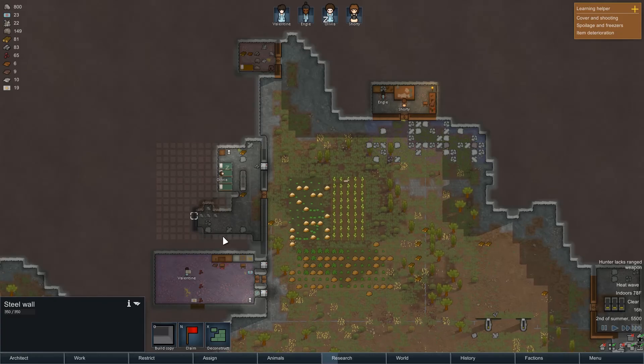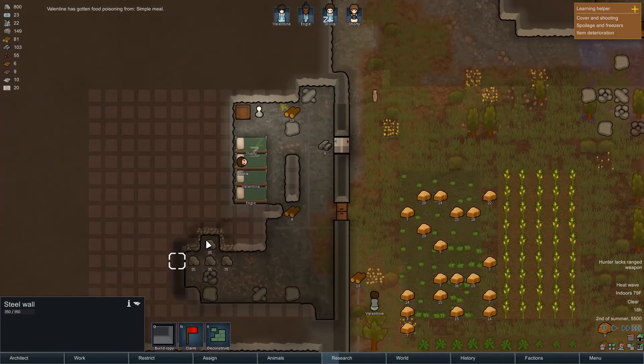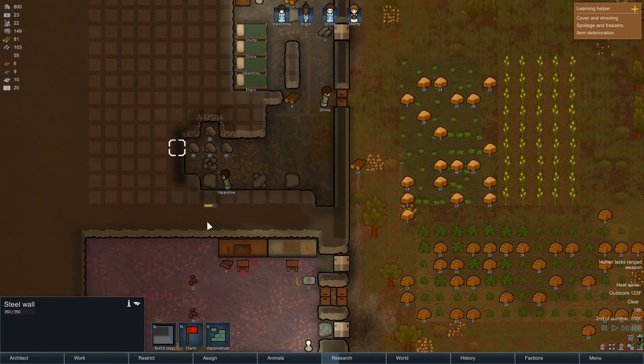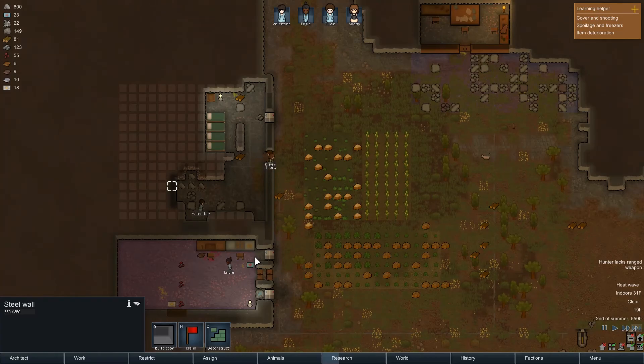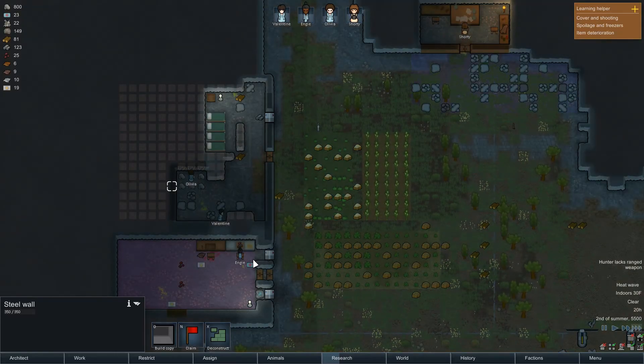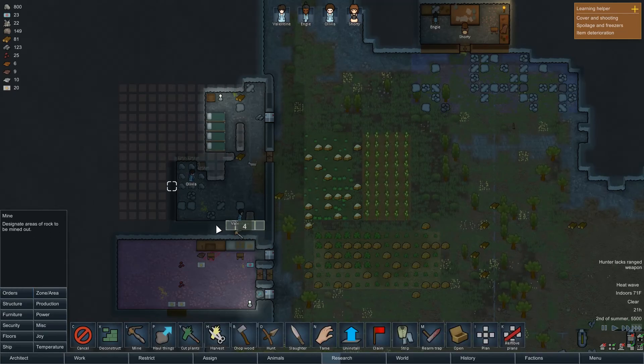Uh-oh. Wait a minute here. You can't dig through it, but I'm wondering if that is the area that has, like, those hibernation pods. Uh-oh, this might be bad — might be very, very bad. Let's mine this wall — I want to replace this wall with a prettier wall.